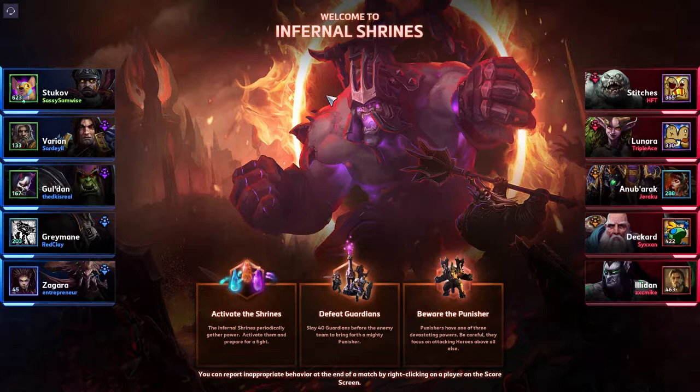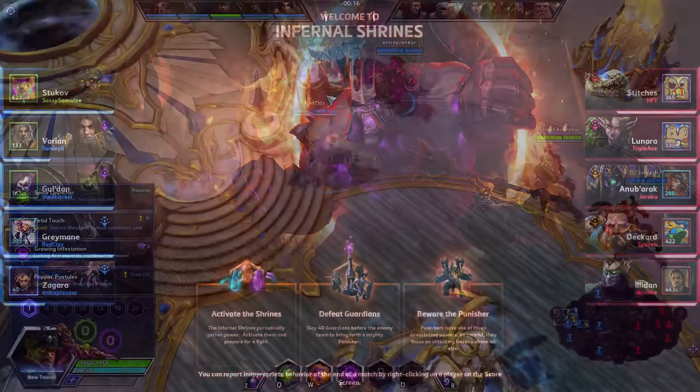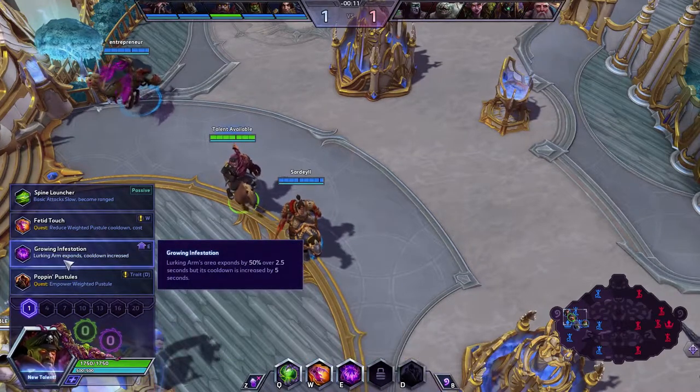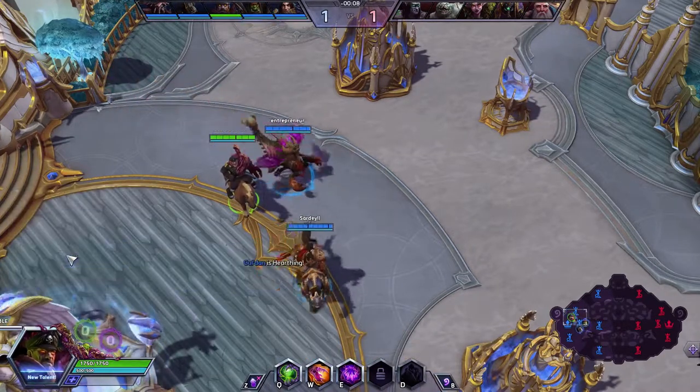Lunara is going to be able to bounce all around — if you slow her, that might not necessarily help. Nubarak is going to be diving into you and stunning you. Illidan is going to be jumping on you too. So you're going to need to position very defensively for this one. I think I'm just going to go with the same kind of build here. I really like the Growing Infestation talent, so I'm going to take that. And I didn't switch my mount again — so it's Reggie the Regular Horse. I spent so long grinding to get that little Chihuahua and I don't even put him in my loadout.